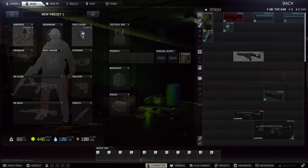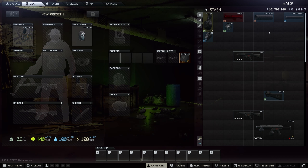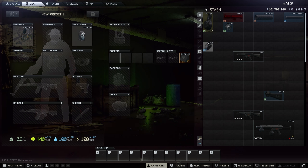What you're going to need is the MP5 SD poly polymer handguard, the tri-rail ring mount, the 9x19 upper receiver, and the 9x19 sound suppressor. You're also going to need a 50-round mag and the flashlight.